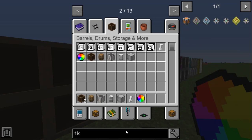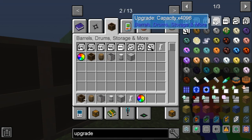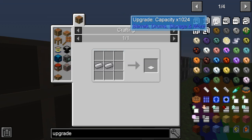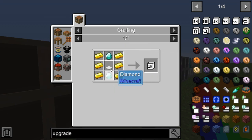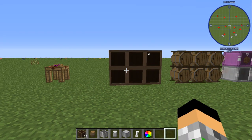Search up 'upgrade' in your JEI — it'll be right at the top. Go ahead and grab the 1k upgrade. It takes six gold, two iron, and two diamonds. Your weighted pressure plate only takes two iron ingots. Don't even mess with the 64 or the 256 — just go ahead and get your gold, diamonds, and iron for the 1k.